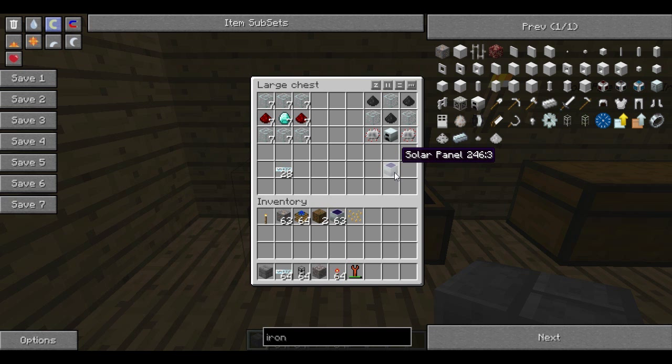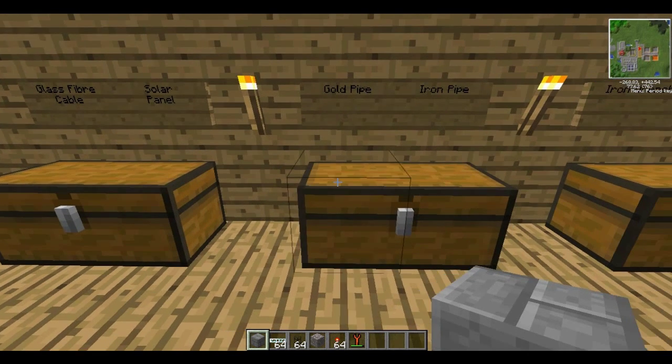I advise you to get as many solar panels as you can. Next I'll show you how to make some gold pipes — just like every other kind of pipe, it's just some gold ingots and a bit of glass, and that will get you 8 gold transport pipes. For iron pipes it's the same, just with iron instead.